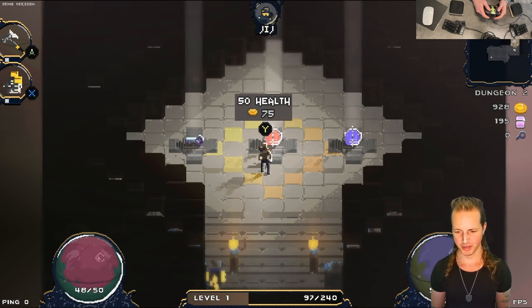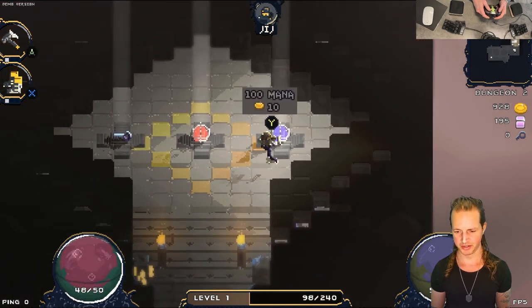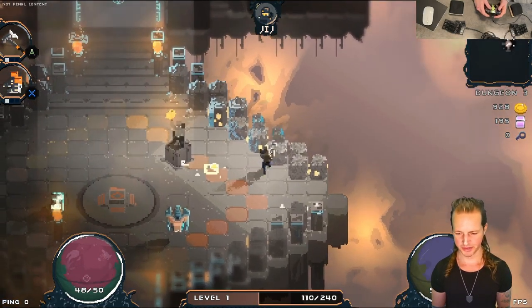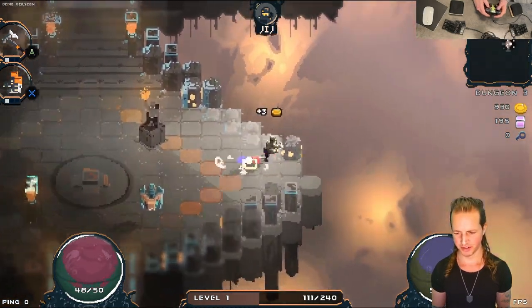Check this out — now it shows you how much health or mana you'll actually get when you buy stuff. It's kind of neat. Also, the hit points of these pillars have been reduced so that you can crunch through them faster.